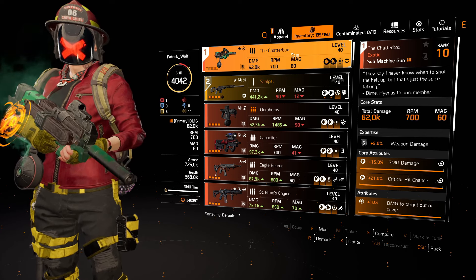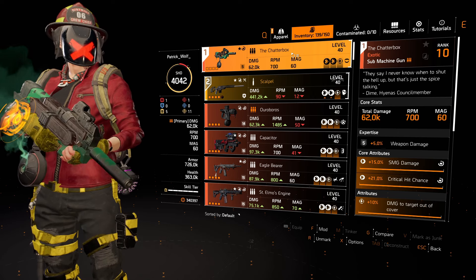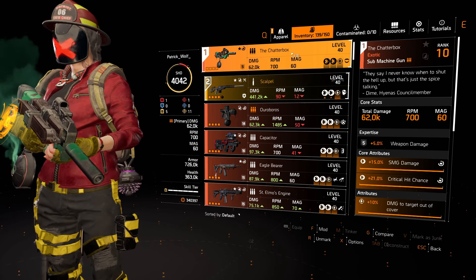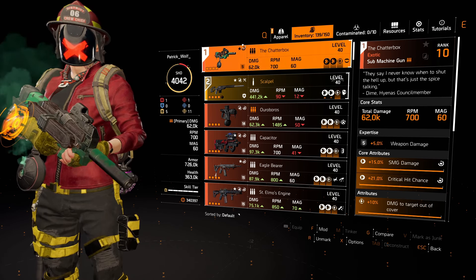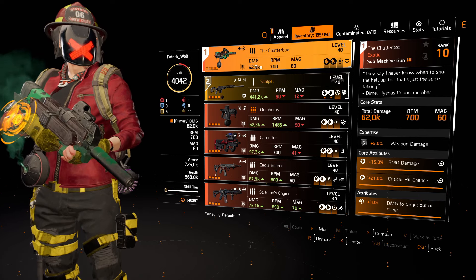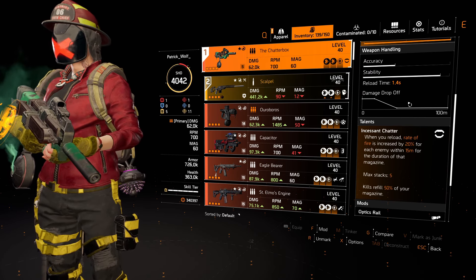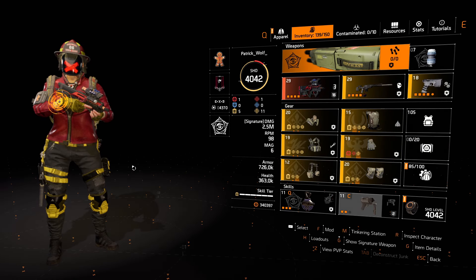This chem launcher fire rate boost is more useful for skills that stack damage, like the fire starter or the oxidizer — not the healing chem, since double-shooting that doesn't double your healing. This gun has more function than you might think, and I'm not sure we've discovered everything yet. Incessant Chatter surely has more uses. I do miss holstered talents, but that's in the past.